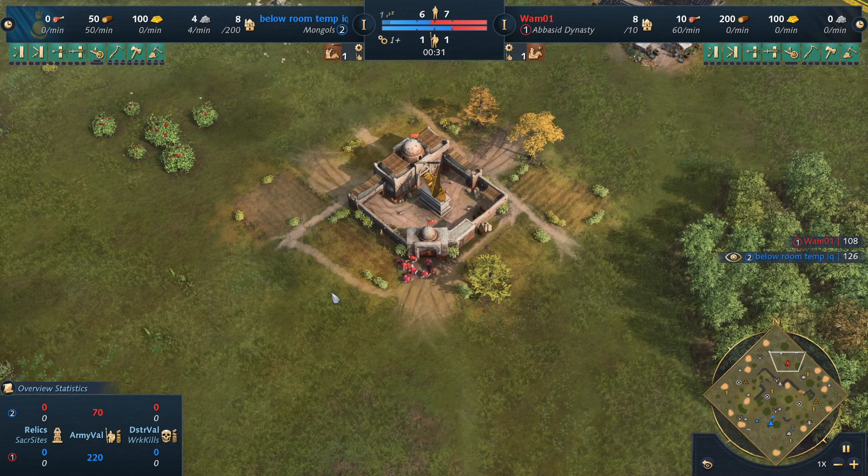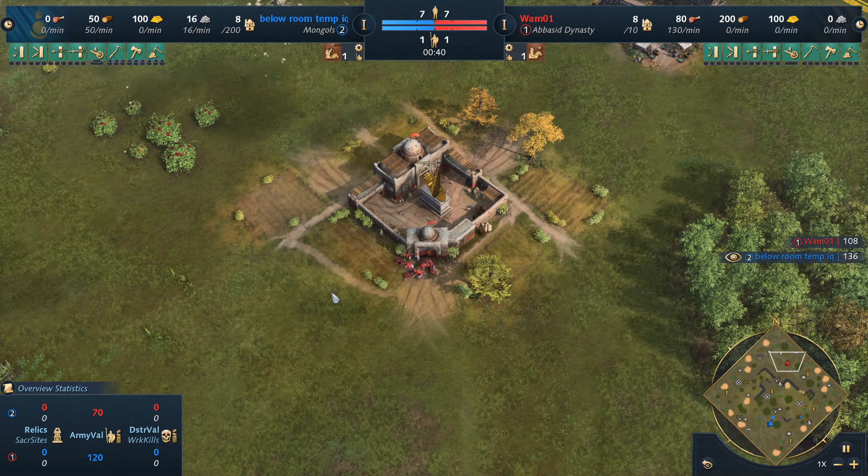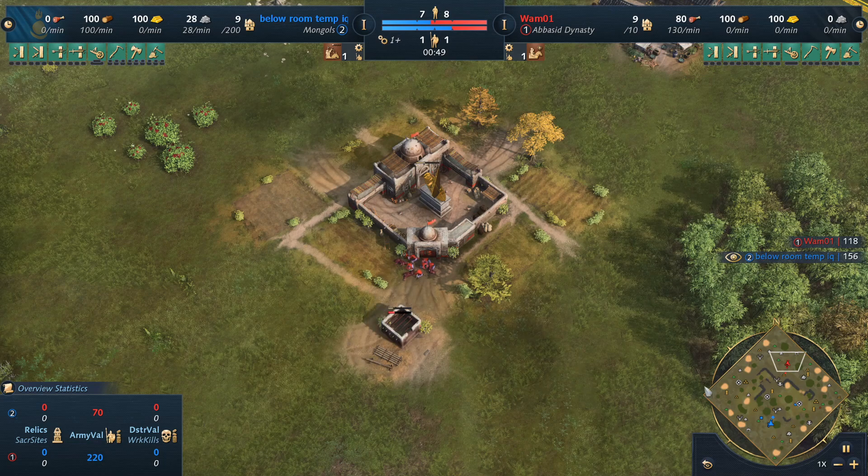Let's get right into this pro-level gameplay. We have Wham01 as the Abbasid player on the top-hand side of the map. Wham's an awesome streamer — he's been streaming a ton lately. It's really awesome to watch, so if you want to go check out a great streamer, go check him out — the link will be in the description.